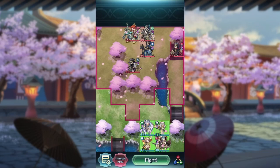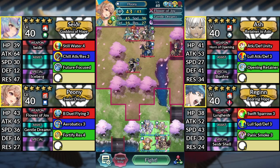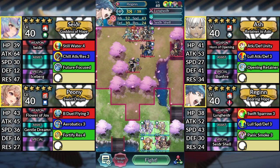Hello everyone and welcome to Hinoka Lunatic. We have Sather, Ash, Peony and Regan. We'll be using no Asai or Sacred Seals.